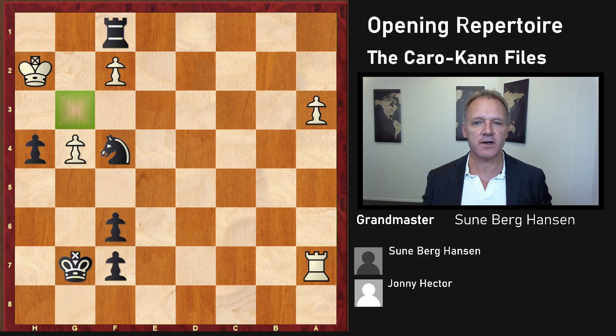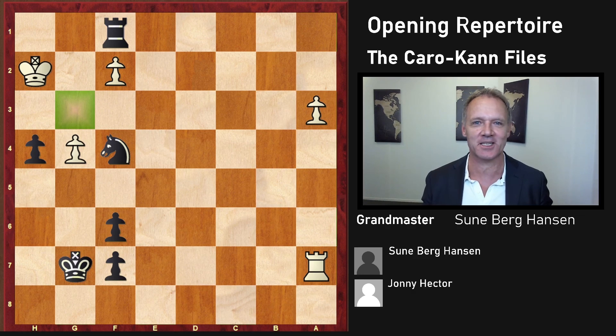So this was the Kan defense opening repertoire for Black, starting out with a win against Hector. This was GM Talks — thank you for watching.